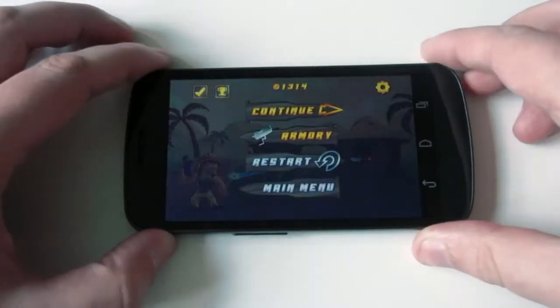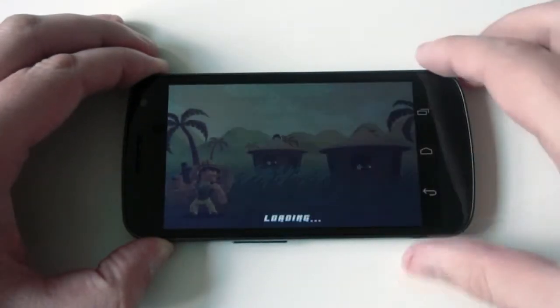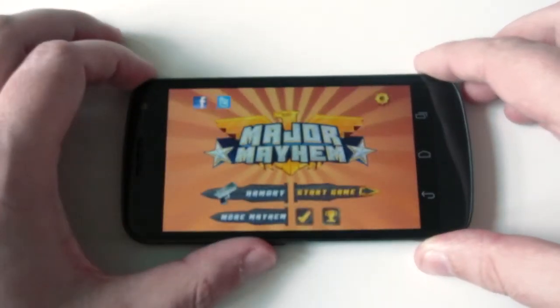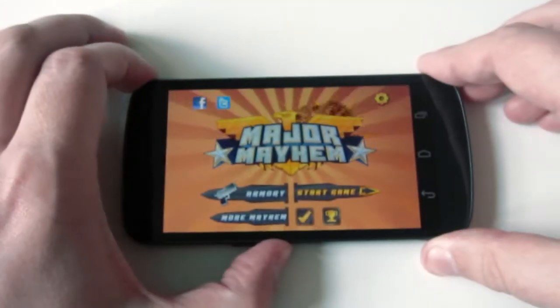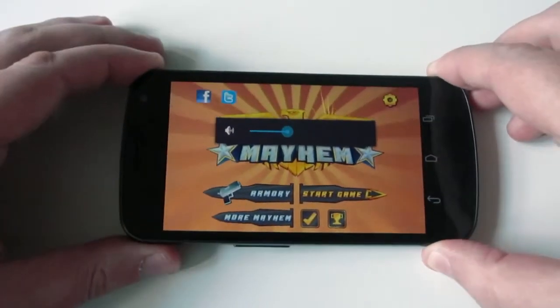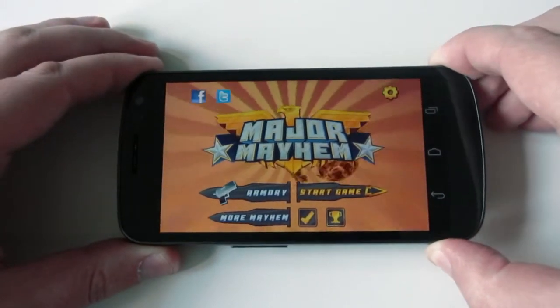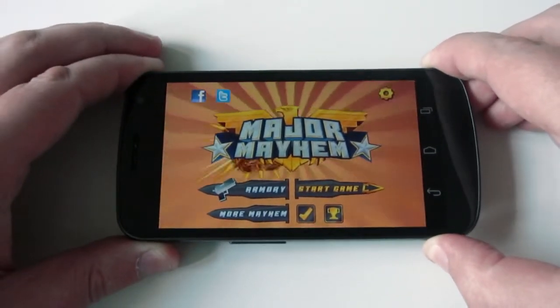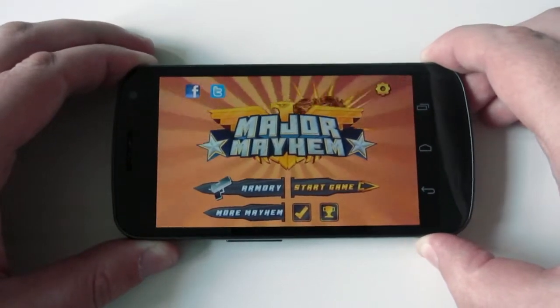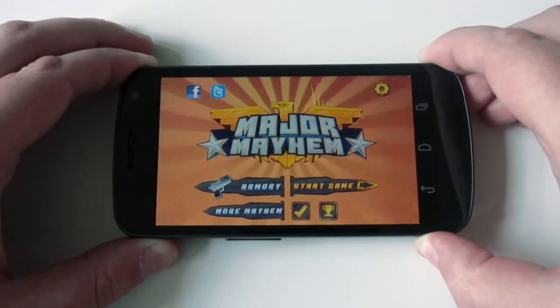I could get stuck into playing this for ages, so I'm going to quit it there. Essentially that's basically it. It's called Mayhem, or Mage of Mayhem, and it's a game from Adult Swim, the creators of Robot Chicken. It's really, really fun. It was only 69 pence in the UK Google Play store, so I highly suggest you go and pick it up. This is Barry from Copper vs Glass — catch you guys later.